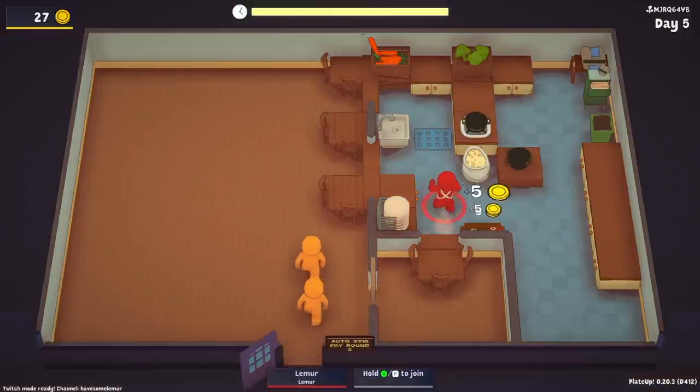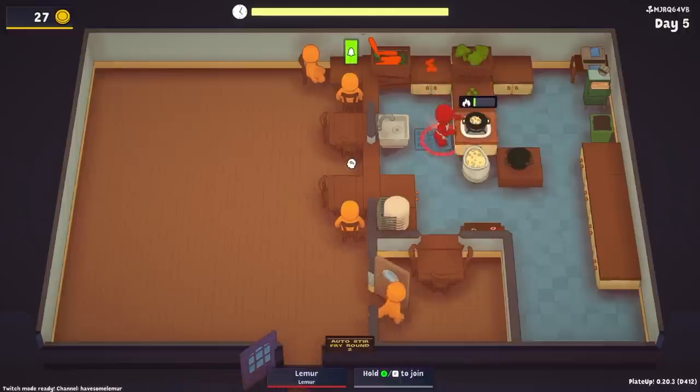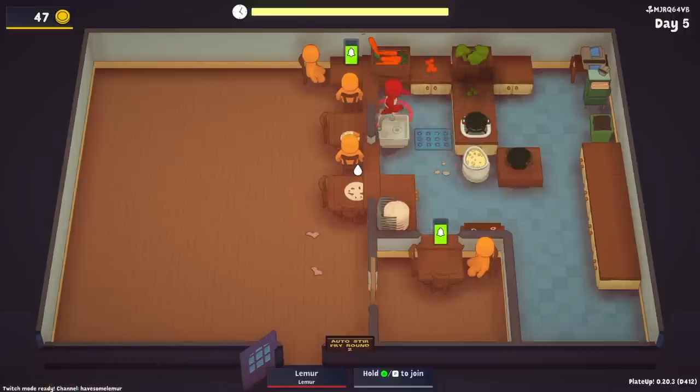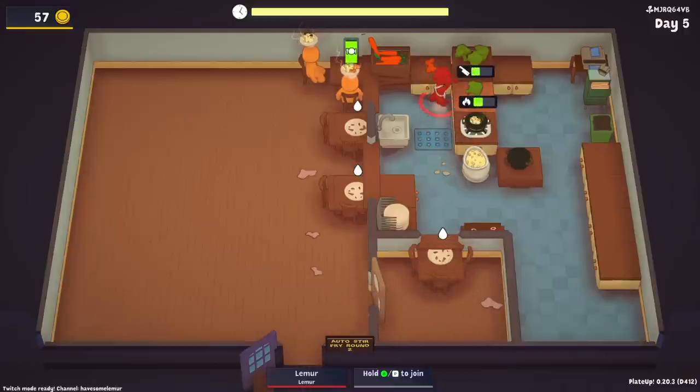We're just going to chop everything up and do the best we can. Throw this down, get these solos out. The biggest job here is the chopping — keeping up with it is going to be our biggest issue. We got a carrot, good news. We want the money, so we want them all to eat multiple times. All-you-can-eat is actually not a bad card — it does push your customer countdown but gives you way more money possibilities.